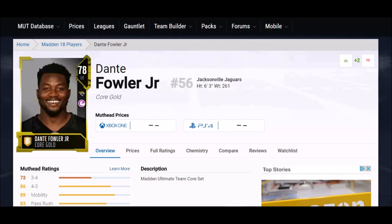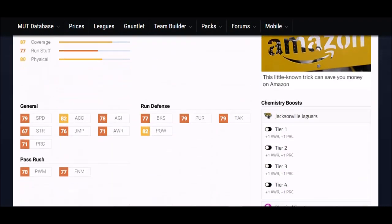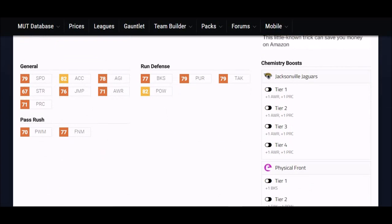We'll start off with defensive ends. First guy on my list is Dante Fowler Jr. He was a top draft pick a couple years ago. Hasn't really worked out in the NFL — a lot of it was because of injuries — but he's a beast in Madden. 79 speed, which is one of the most important things for defensive linemen. Once they get past their blocker, that speed takes over. Acceleration is really important too, and this guy has both. He also has 70 power moves, 70 finesse moves, and an 82 hit power — one of the higher hit powers in this game for a gold card.